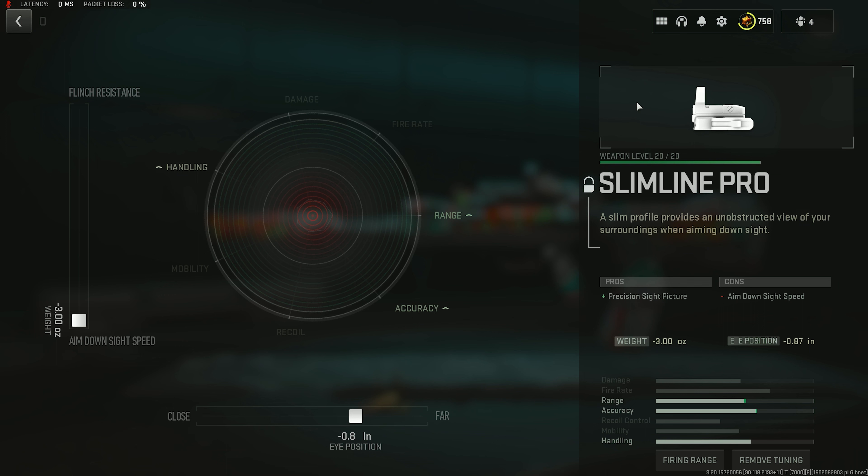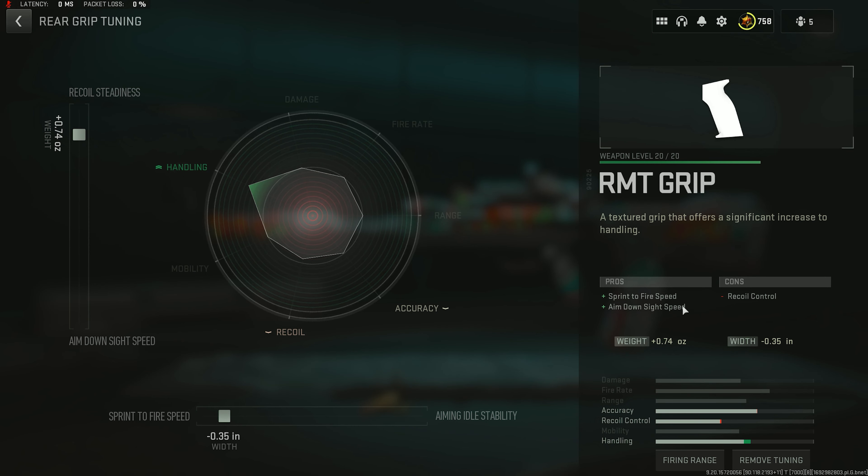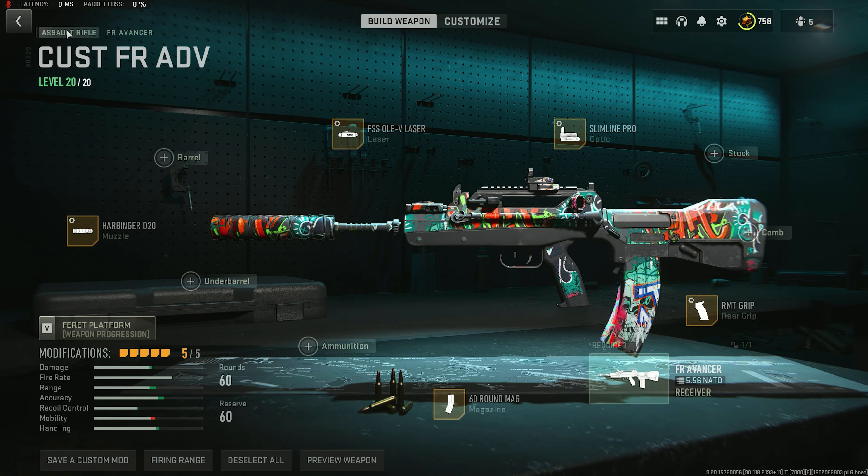The Slimline Pro is the cleanest sight in the game, especially for shorter to medium range engagements, and here is the tuning as well. The RMT rear grip is for more sprint-to-fire and aim-down-sight speed. The reason we're going for so much ADS speed is because of the 60-round mag we're rocking — this gun has a tendency to go through a lot of ammunition. If you enjoyed the video, please drop a like, and subscribe if you want more.